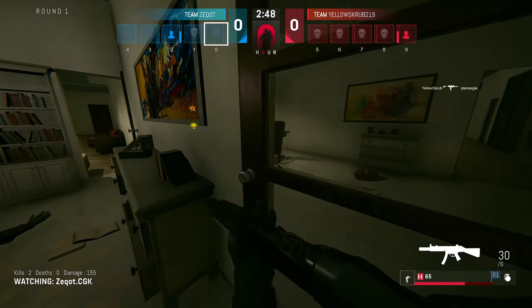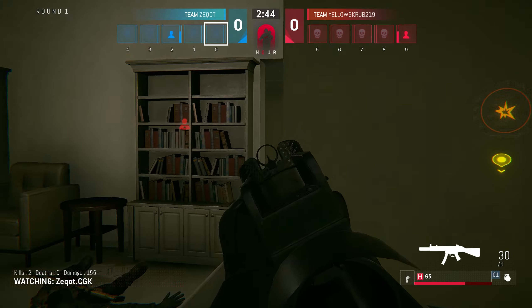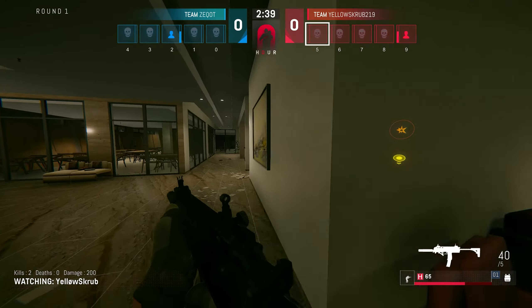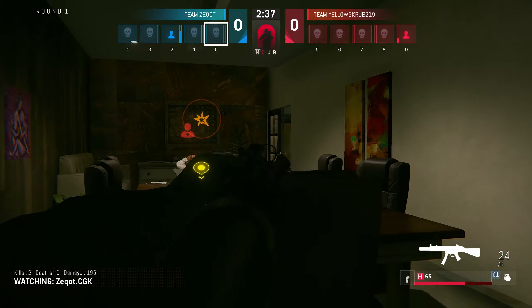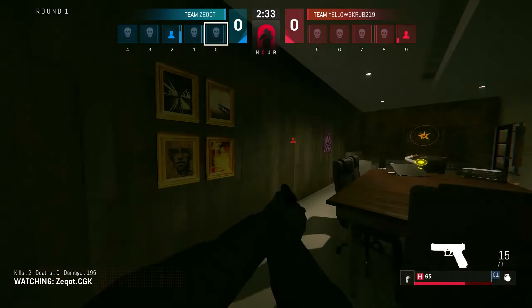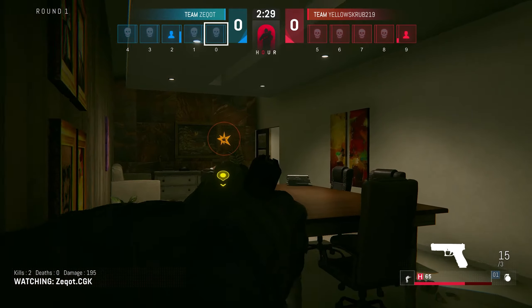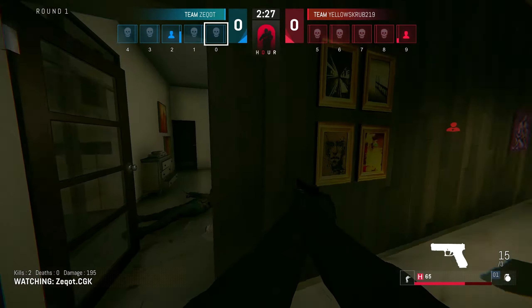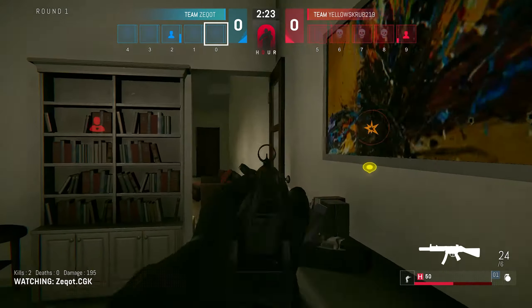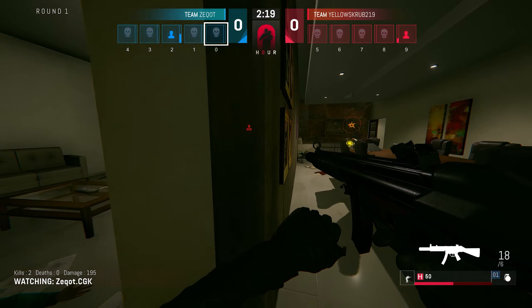Z-Cot and Joe on opposing teams — a 1v1 and they're very close to each other, the leaders in season one. It's going to be Yellowscrub and Z-Cot against each other. Yellowscrub just blindly ran past Z-Cot, didn't even know he was there, but I think he knows now. Z-Cot out with the pistol, a quick peek — he definitely made contact there. He's got 25 health left, Z-Cot's got 50.